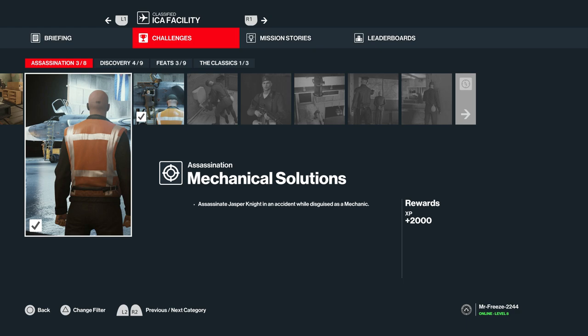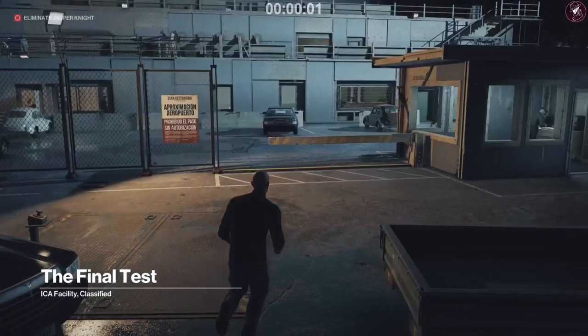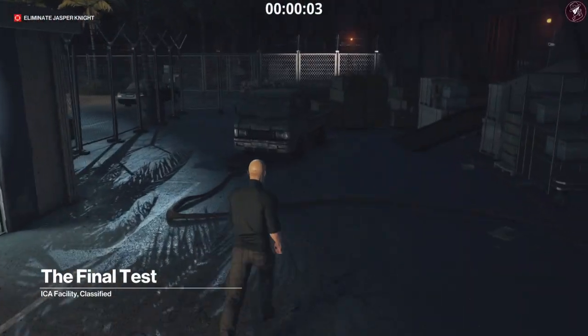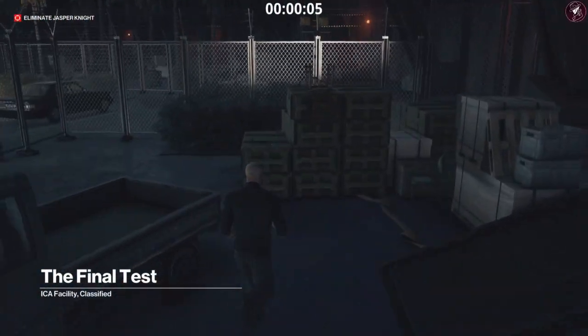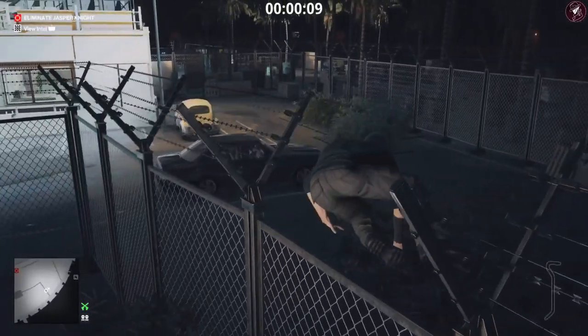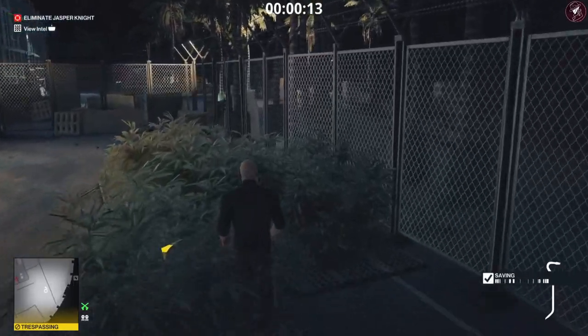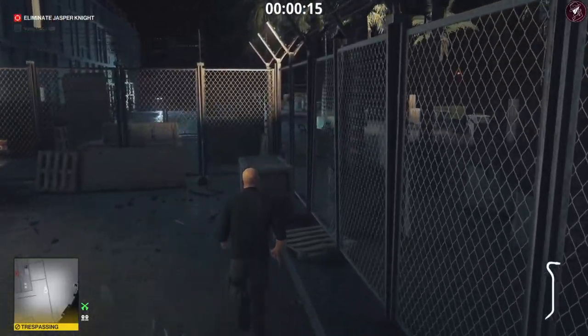From the very start, grab the crowbar — it's a free melee weapon and you may as well grab it every single time you play the Final Test. You're leaping over this fence and going over to the other side. Stay in these bushes to get out of sight if you'd like, then climb over the gap in the fence.